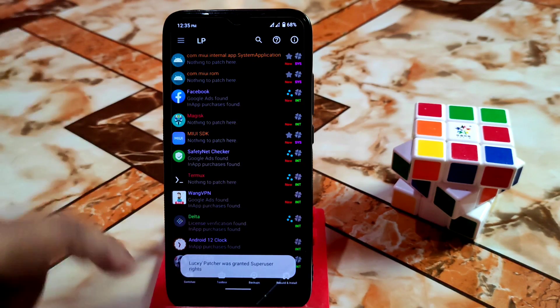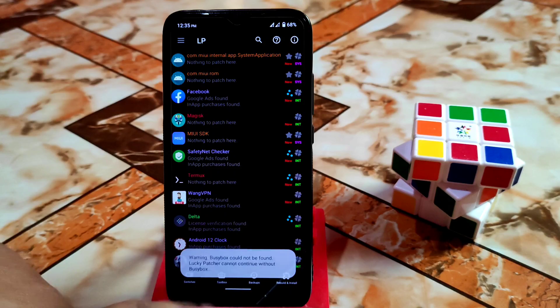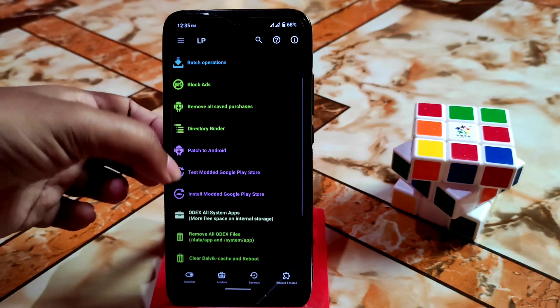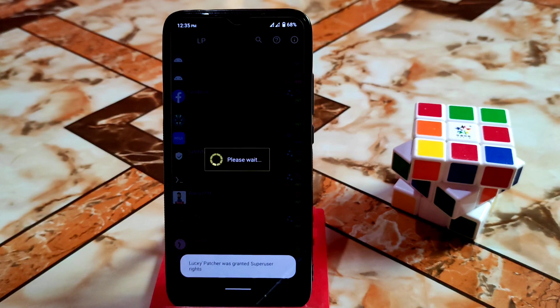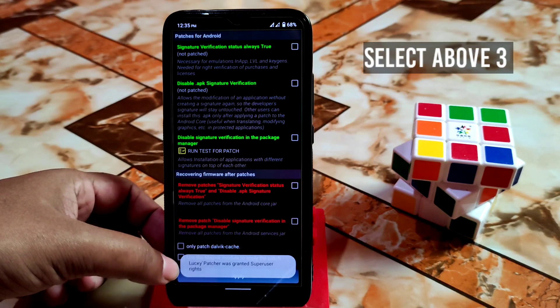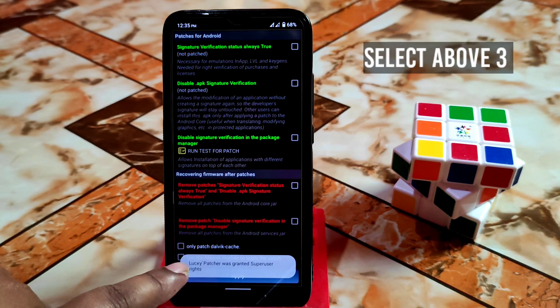It will take some time to load. You can see the Toolbox here — you can also access it from here. Click on 'Patch to Android' and wait for a while. After doing this, click on that option which will appear.